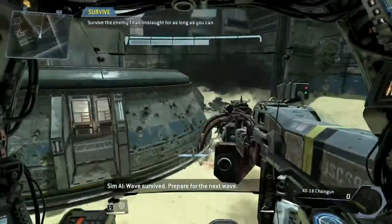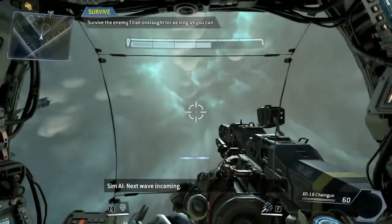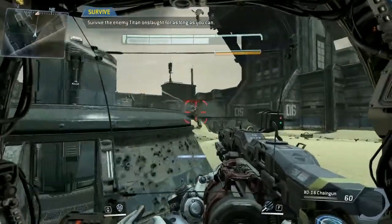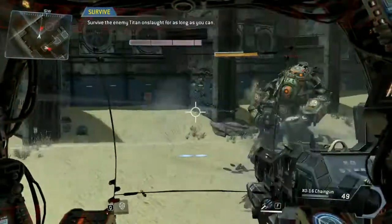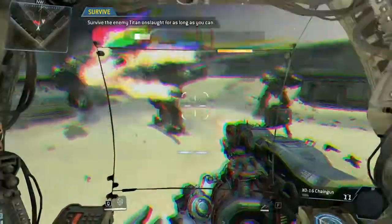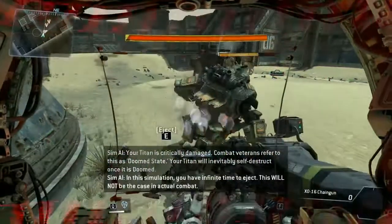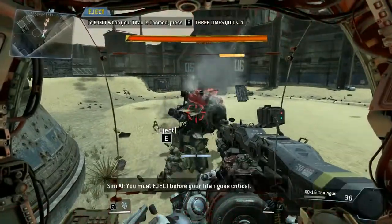Wave survived. Prepare for the next wave. Next wave incoming. Enemy Titan shields online — use caution. Your Titan is critically damaged. Combat veterans refer to this as doomed state. Your Titan will inevitably self-destruct once it is doomed. In this simulation, you will have infinite time to eject — this will not be the case in actual combat. You must eject before your Titan goes critical.